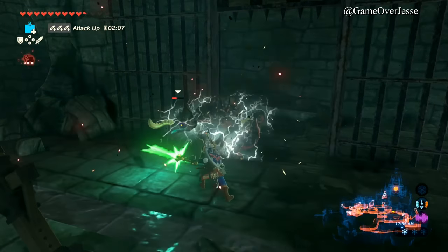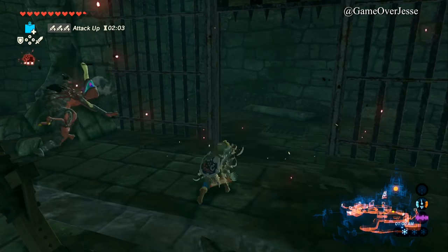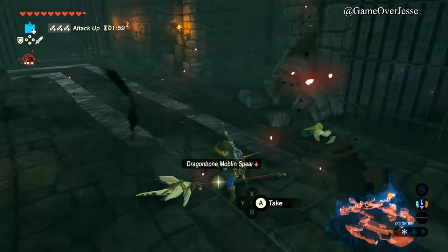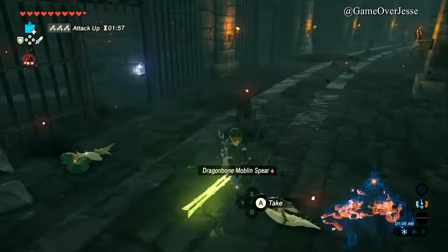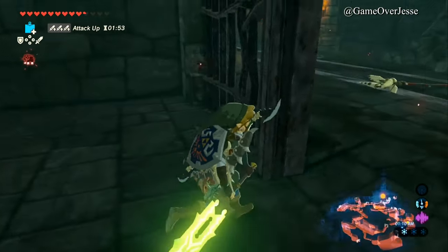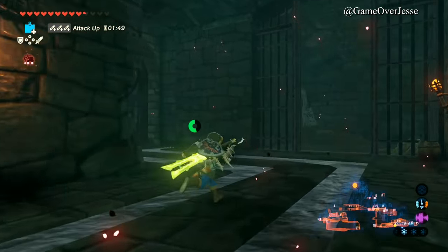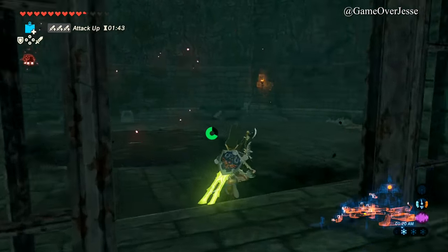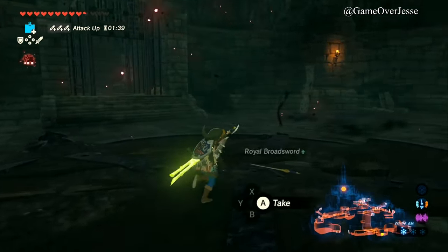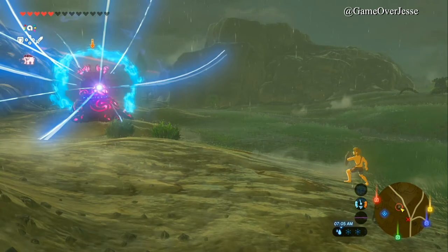Just look how many hits this guy is taking. The weapon he has is a dragonbone Moblin club — everything here is really powerful weapons. Anyway, that's how you find it: go to the docks, find this room, fight the Stalmoblin and kill him. I'm not even sure if he's technically a moblin, but that's how you do it.